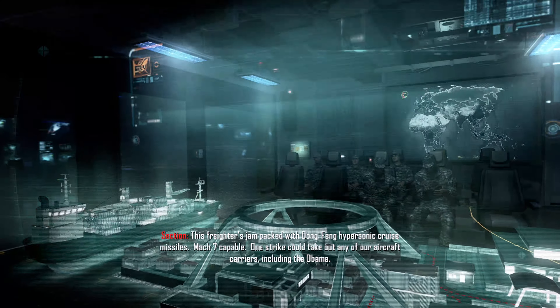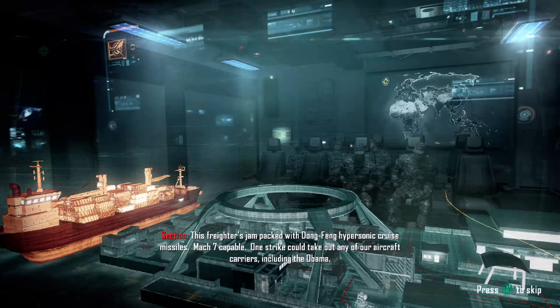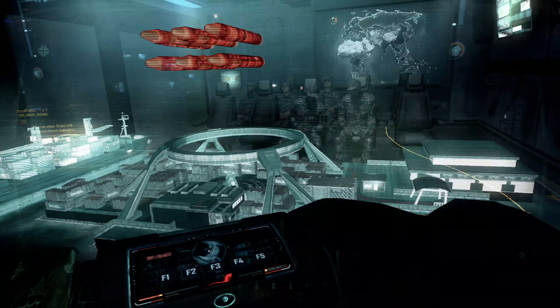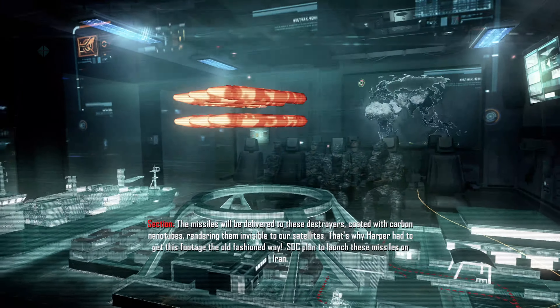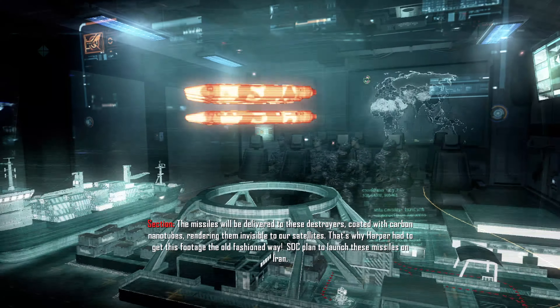This freighter is jam-packed with Dongfeng hypersonic cruise missiles, Mach 7 capable. One strike could take out any of our aircraft carriers, including the Obama. The missiles would be delivered to these destroyers coated with carbon nanotubes, rendering them invisible to our satellites. That's why Harper had to get this footage the old-fashioned way.